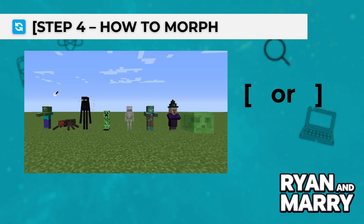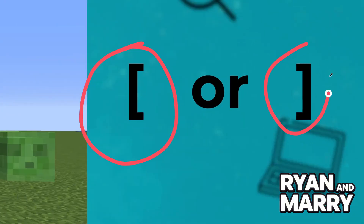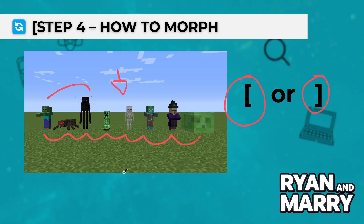Step 4: How to morph. To morph, just defeat any mob. Once you've killed one, press the designated keys to open the Morph menu. Scroll through the available morphs and press Enter to transform. You can even fly as a bat or shoot fireballs as a blaze.